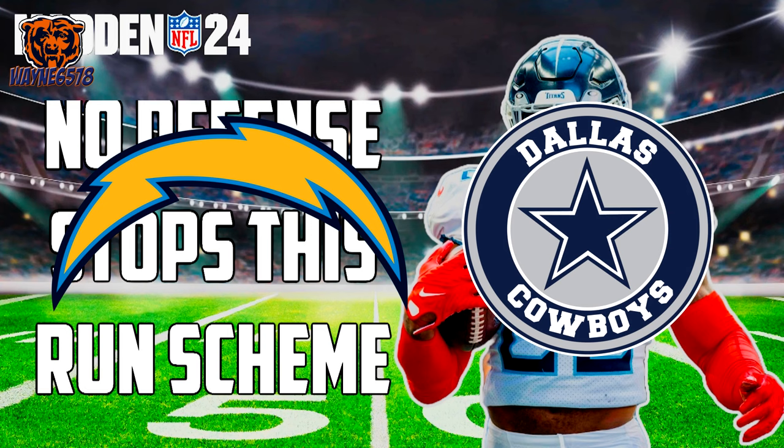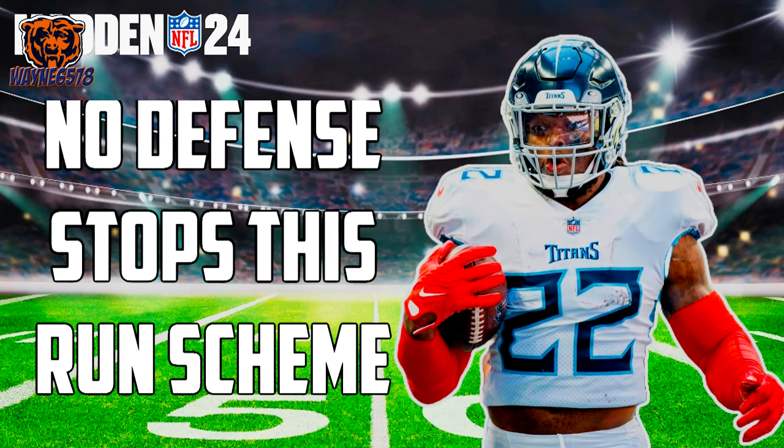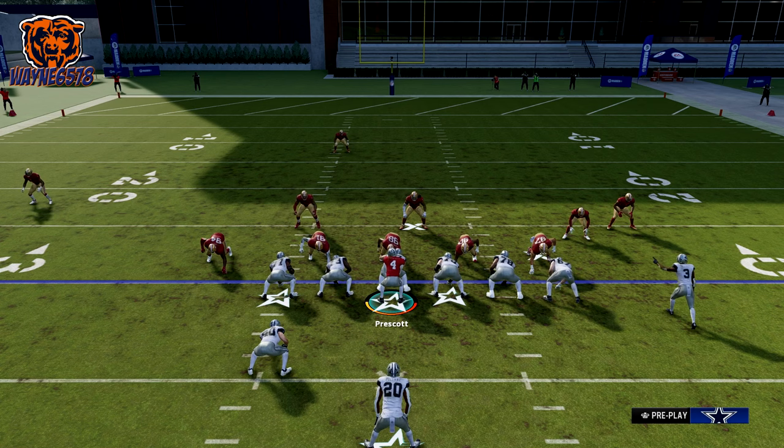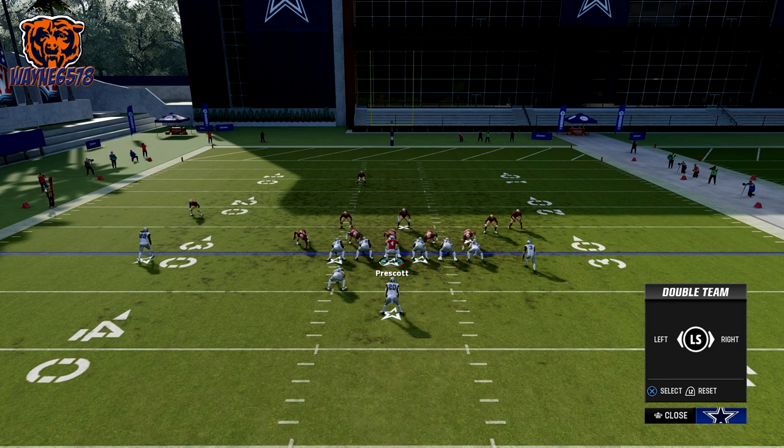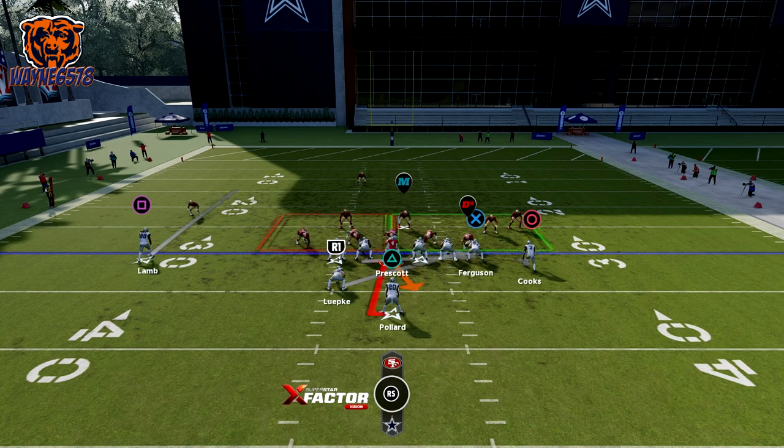Quick note: for the fullback dive, make sure you have your fastest fullback or tight end subbed in at the fullback position — it works best with this. You can also sub in your biggest running back weight-wise if you don't have a fast fullback or tight end. For each pre-play setup, we will double team the star player on the defensive line if there is one, then we will max protect, which helps the offensive line block better on run plays.